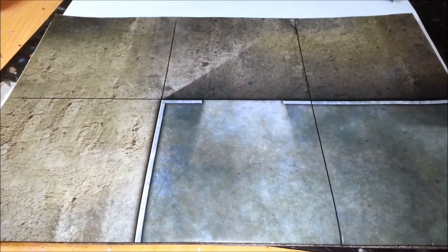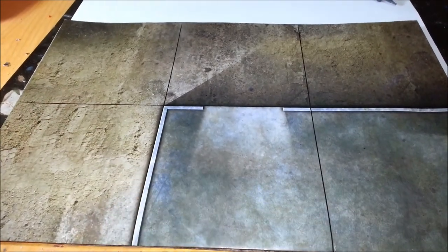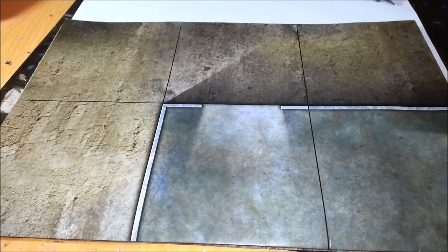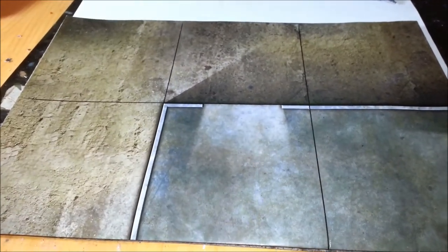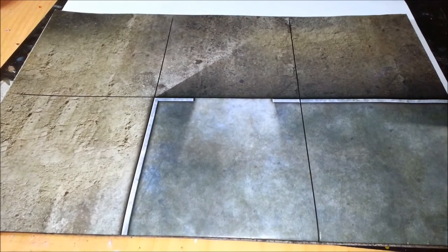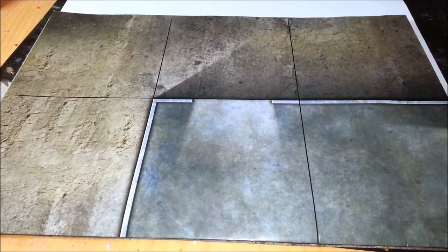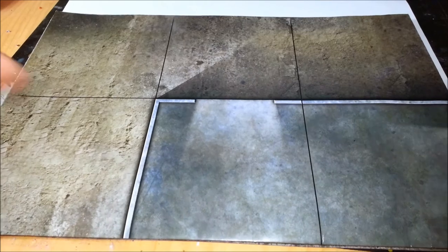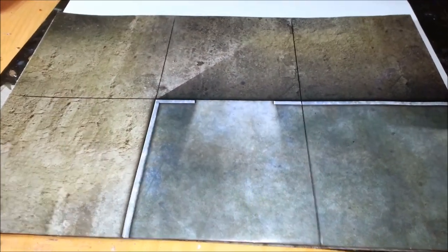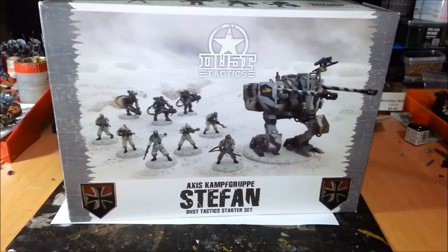You also get a double-sided play map. I won't unfold it all the way because it's quite big, but one side has some nice concrete textures and building outlines, and on the flip side there are craters and things. It is paper, so it will wear after a while — I'm thinking about getting it laminated. I would have loved if it was similar to the deluxe Dead Zone mats done on mouse-pad style rubber, but it's a good mat nonetheless. It's also broken up into squares for the grid pattern used in Dust Tactics. You also get some terrain tiles and dice.